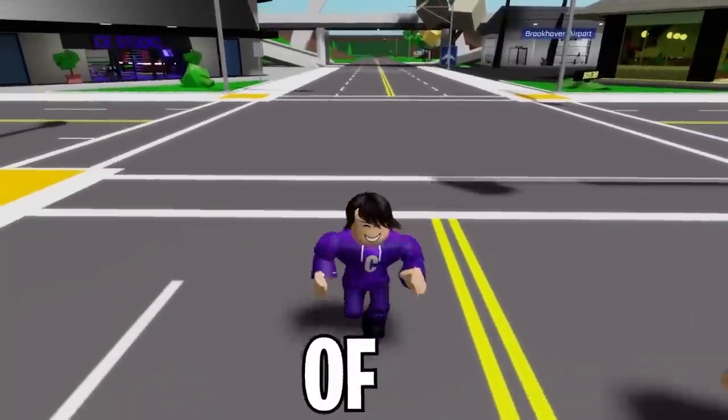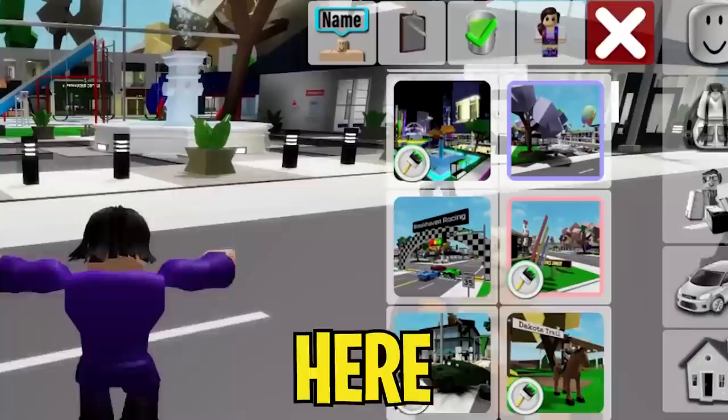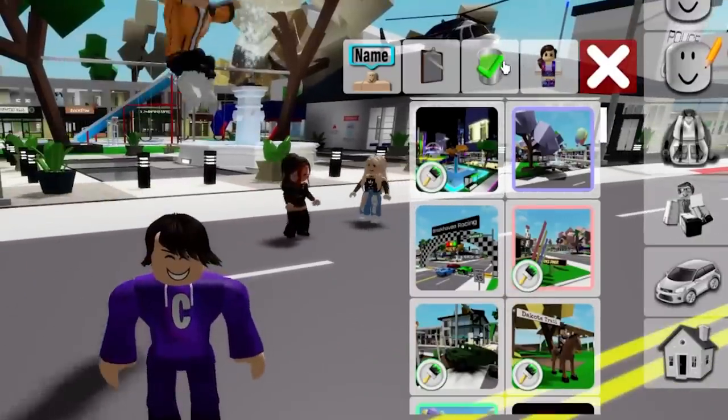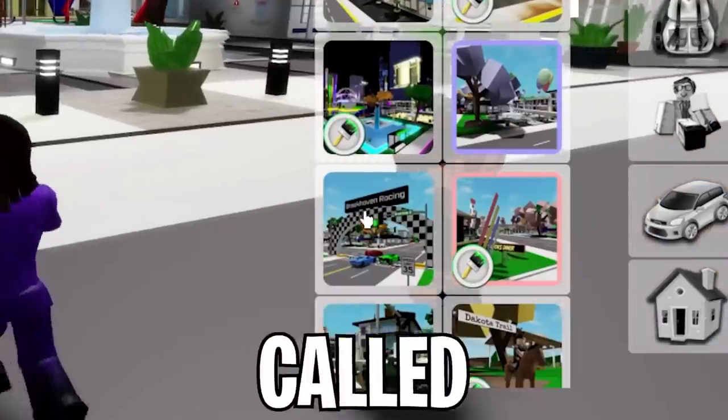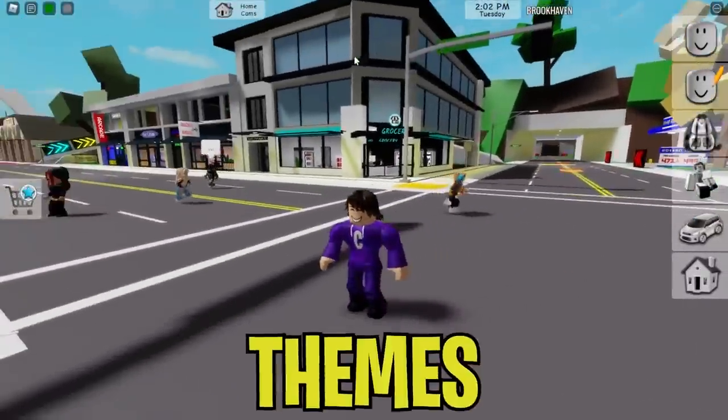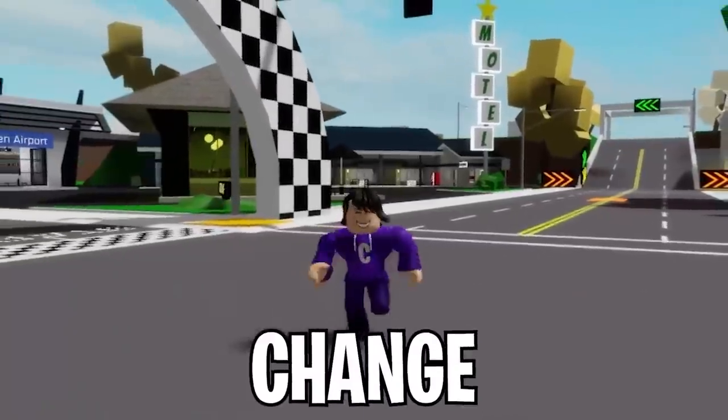There's a brand new secret car inside of Brookhaven. We have to go over here on top and click on the green bucket. You can see all these themes and there's actually a theme called Brookhaven Racing. Themes basically change the whole Brookhaven map.